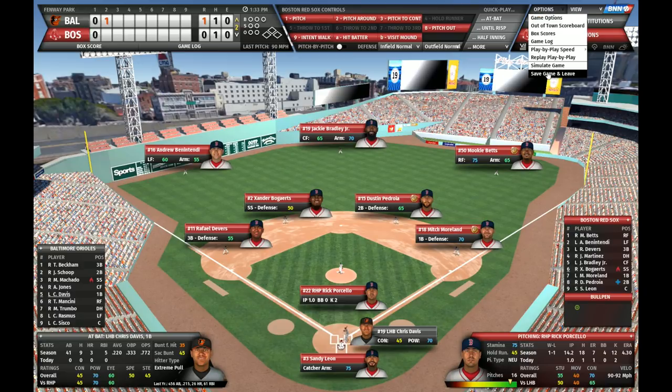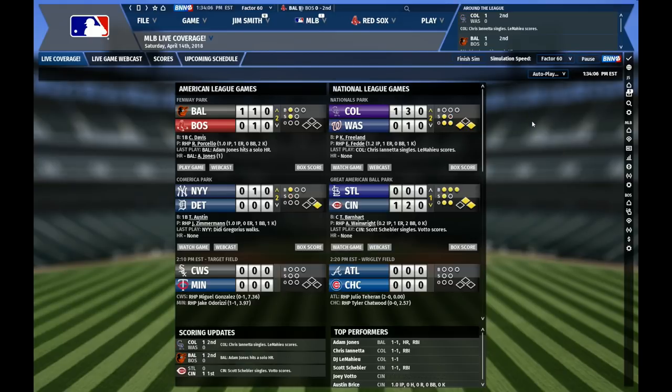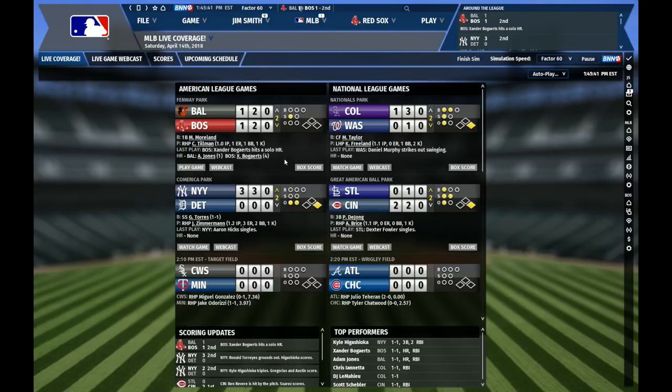Let's save this game and leave. Now we are back to the score screen. If we click on live coverage here, we can see what else is going around in the league. We have a new setting for the simulation speed — if you want to advance to a certain game much more quickly than in past versions, you can now select factor 1000. Or you can go at a slow pace, like I usually use factor 60, so each second equals one simulated minute. This is a fun way to just follow all the games in your league.